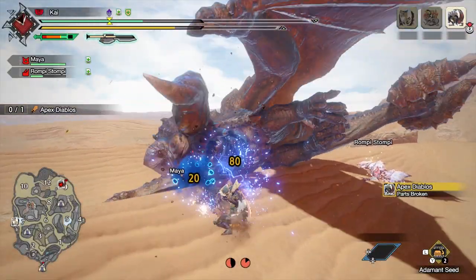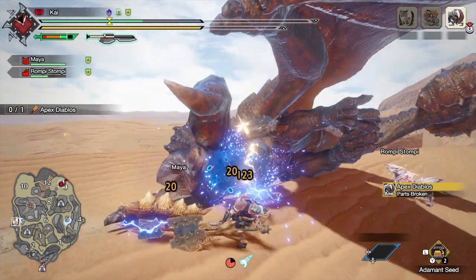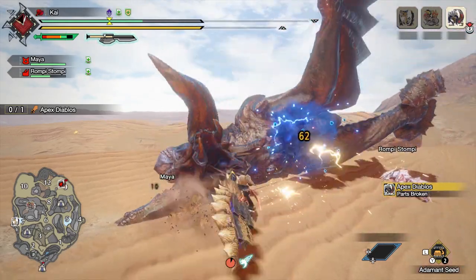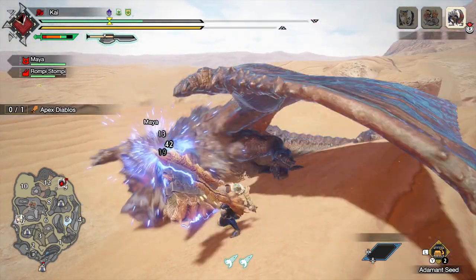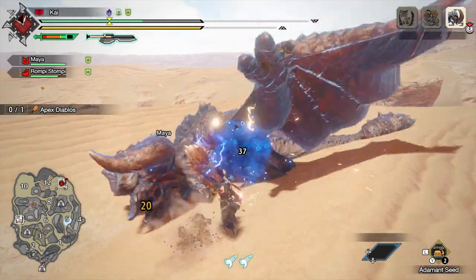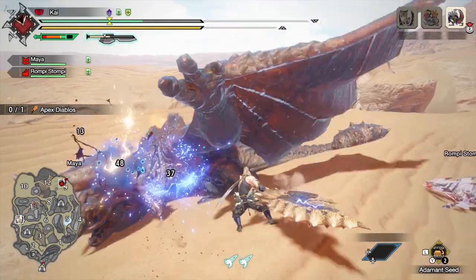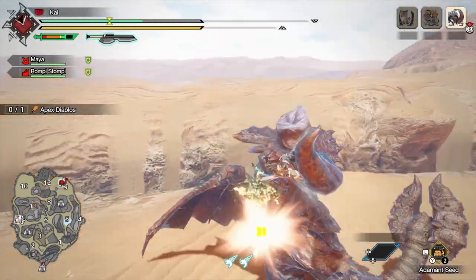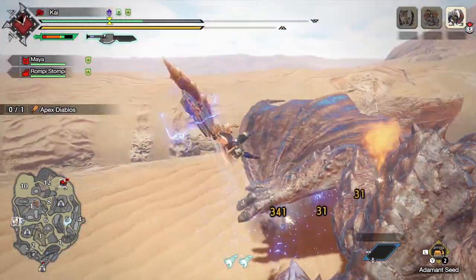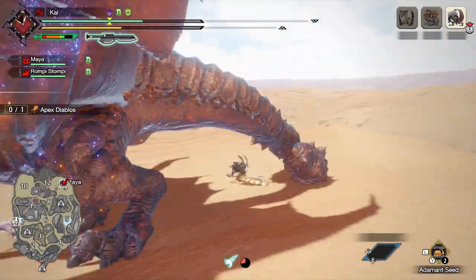When it comes to the Switch Axe, it's a weapon that has got a lot of love in Monster Hunter Rise. An excellent weapon capable of dishing out a ton of damage to monsters, its main downside comes in managing its switch gauge and its lack of mobility. However, with the introduction of wire bugs and silk bind moves, these downsides rarely hold the weapon back from reaching its full potential anymore. So for the most part, the builds I use for the Switch Axe are DPS focused with a few quality of life skills added to them.